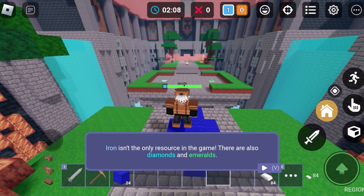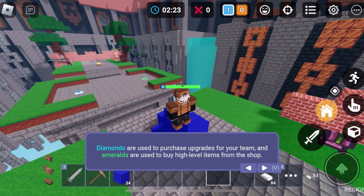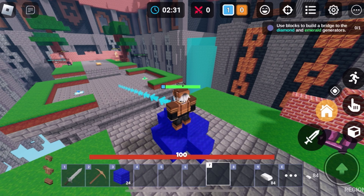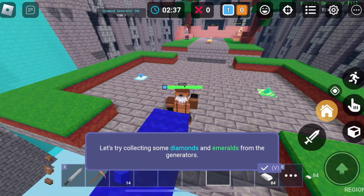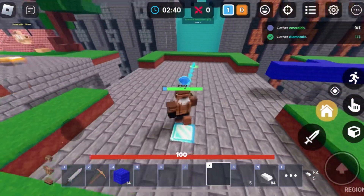Iron isn't the only resource in the game — there's also diamonds and emeralds, and I still don't know how to sprint. Diamonds are used for high level upgrades in the shop. Diamonds and emeralds spawn at generators around the map — use blocks to bridge to diamond and emerald generators. I still don't know how to sprint though, so I'm just gonna do what the game tells me. Try collecting some diamonds and emeralds from the generator — okay.